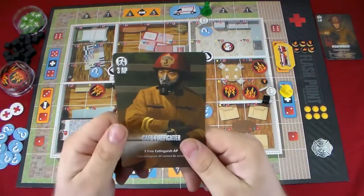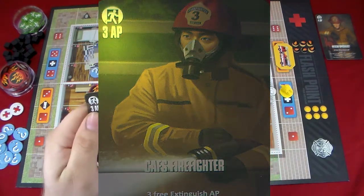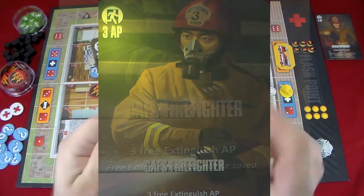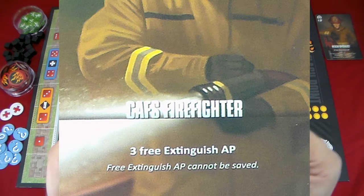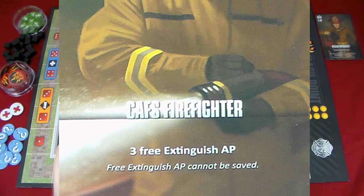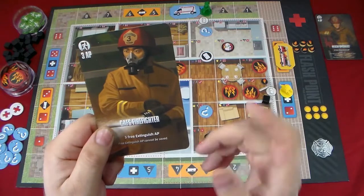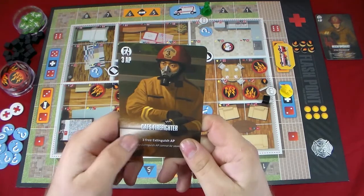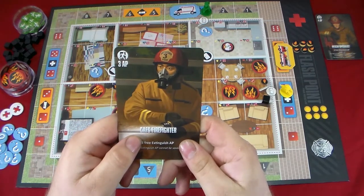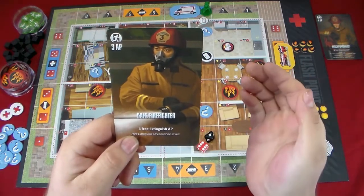I am the CAFS firefighter with only three action points, but I can extinguish three fires or smokes for free. I cannot carry those free action points over — I have to use them or lose them. So I have three base action points and three additional free extinguish points per turn.